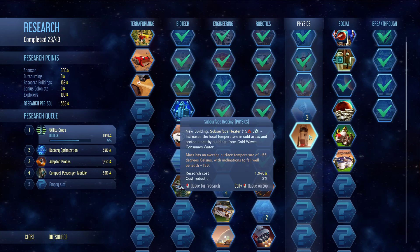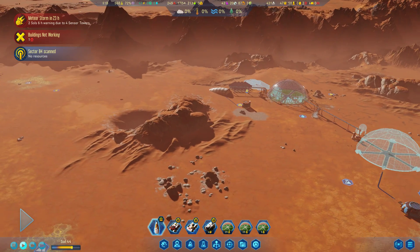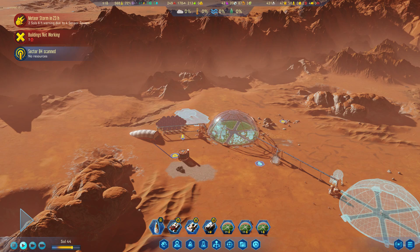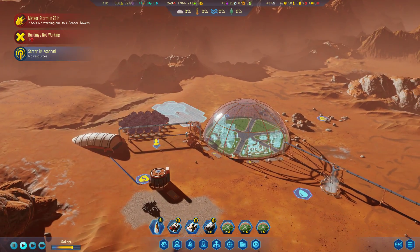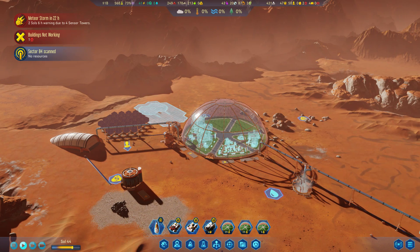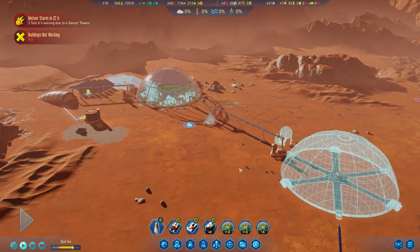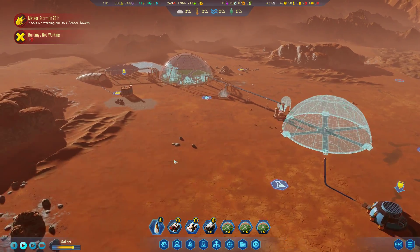I'm going to queue up subsurface heating to work our way down the physics tree, and we will call for a rocket. Let me just double check — we're going to need electronics for over here, and this is missing polymers, and we're going to need a lot of concrete for this area.